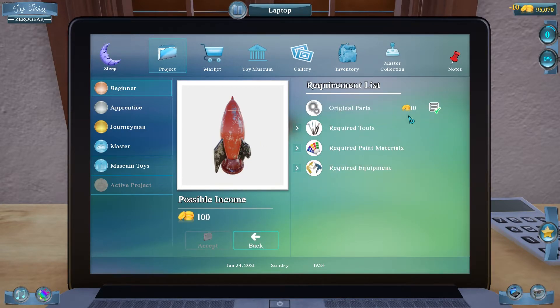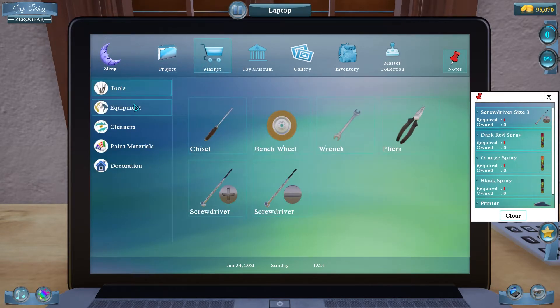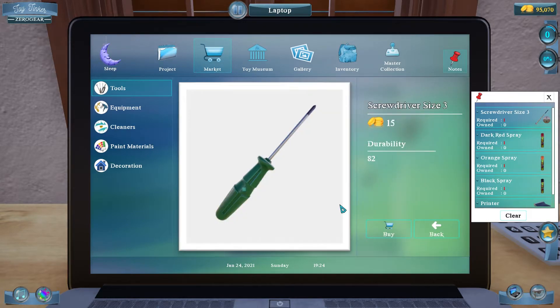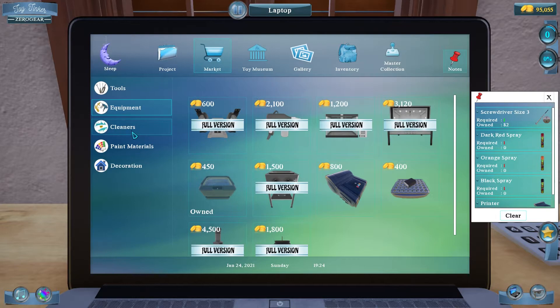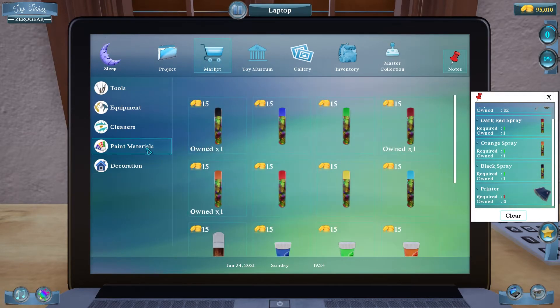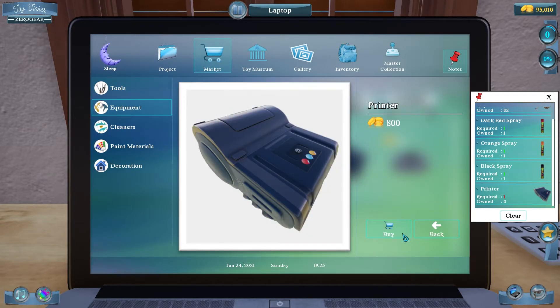On to the rocket. Buy the original parts — required tool, owned: none. So we gotta go to the market, go to tools. We need screwdriver size 0, size 1, size 3 — just one of each. It has a lot of durability, so I believe in buying good equipment. Then dark red spray, white, orange spray, and black spray too. Now we just need a printer — gonna buy that too.